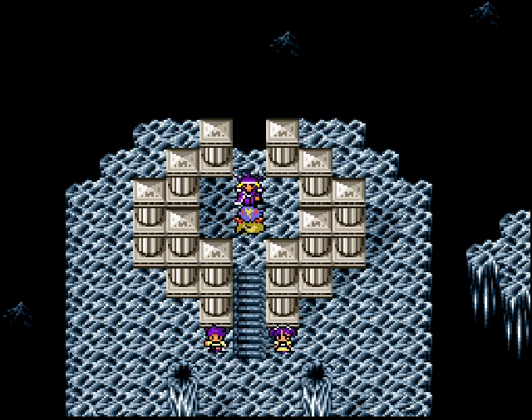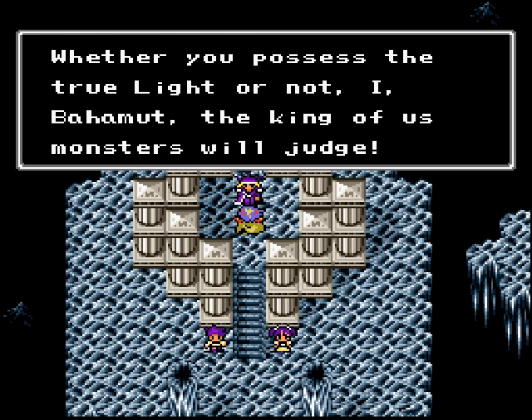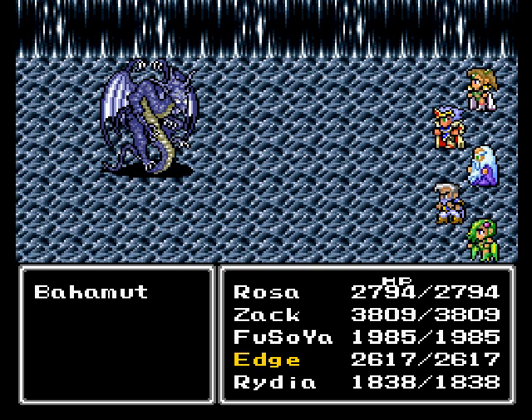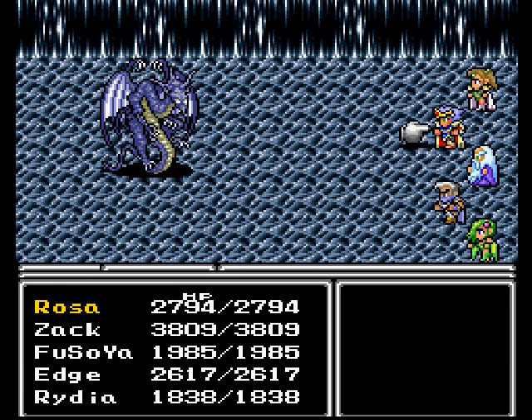He kind of looks like Edward, sort of - looks like he has a bard form to him. And it's boss time against Bahamut. See the counting up there? You want to get Wall on everybody before that count hits zero. So let's go.